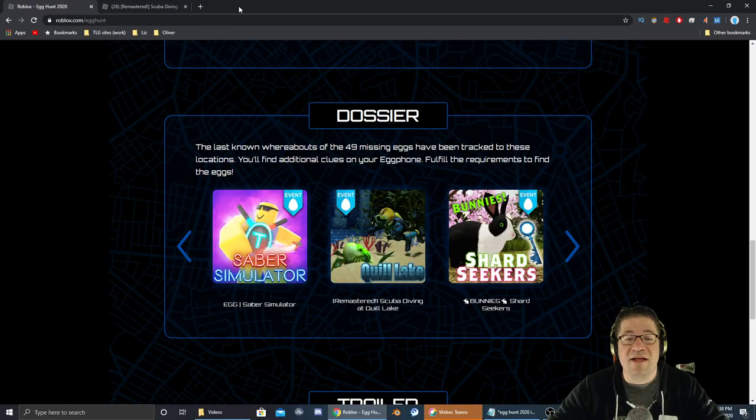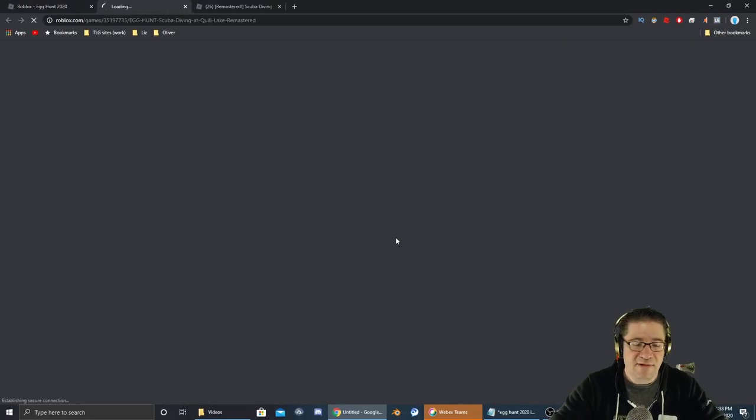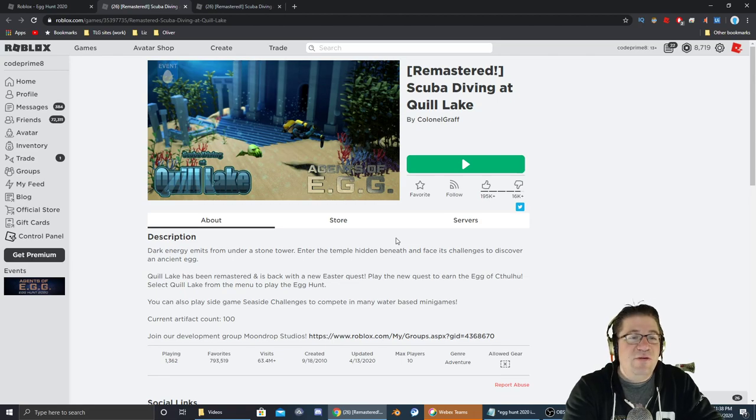If you're looking on the Roblox page, the icon looks like this. And as always, a link to the game will be in the video description down below. Let's go find that egg.